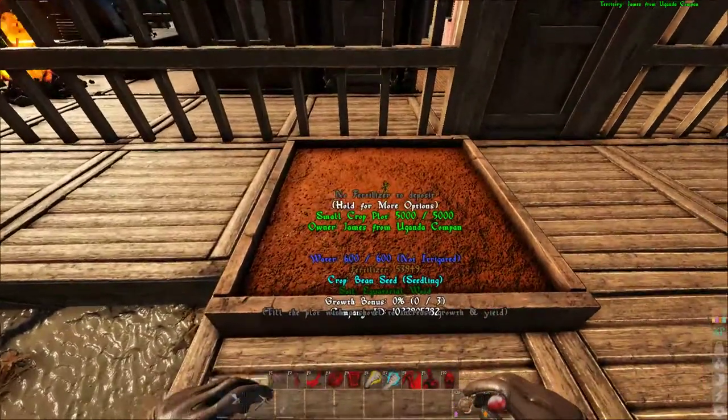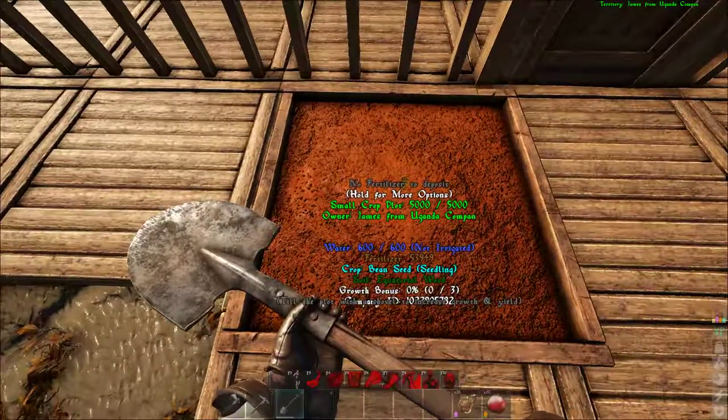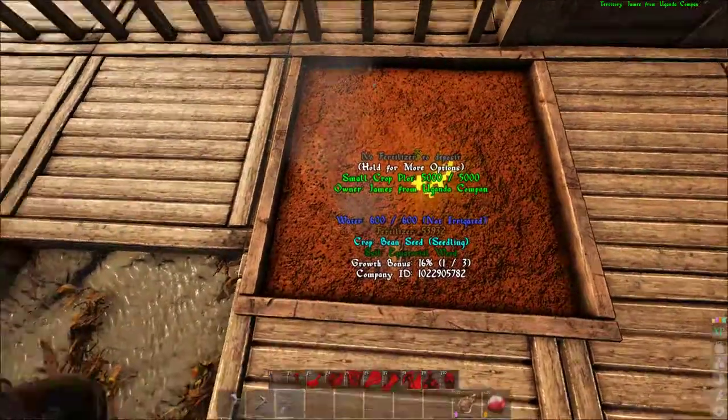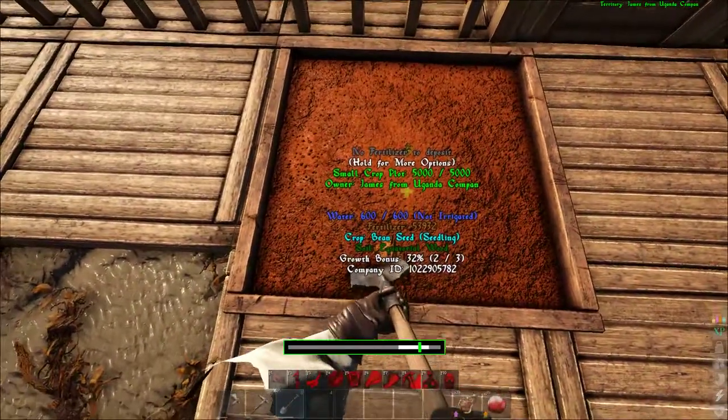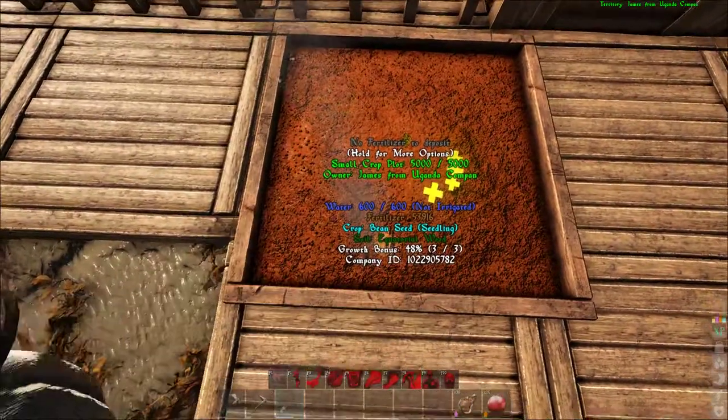Lastly, when looking at the crop plot, you will see information regarding water and fertilizer usage, as well as the growth bonus. To easily increase the growth bonus, use a shovel on the plot and successfully complete the minigame. When your plant is grown, you can harvest it to repeat the process.